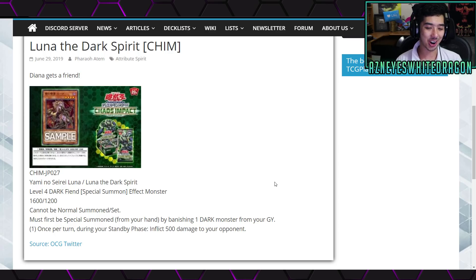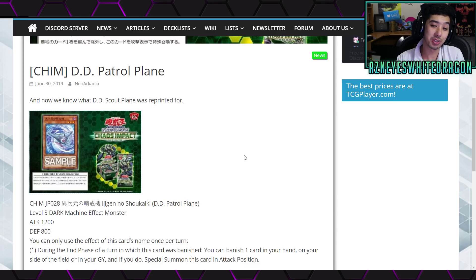It will work with the next card we're gonna be talking about. But then once summoned, during your standby phase you get to inflict 500 damage to your opponent. That's kind of irrelevant — you could technically use it as a combo extender for certain decks, but I think the white and black dragons would be overall much better because you can recycle and go for other things. But technically as it is a Dark Fiend, it could have other synergy.